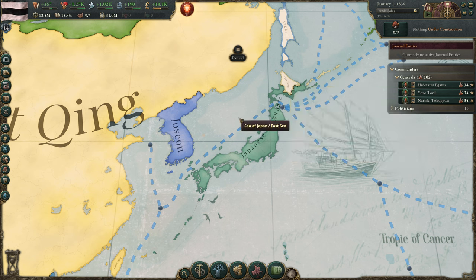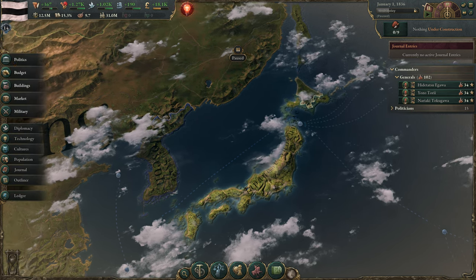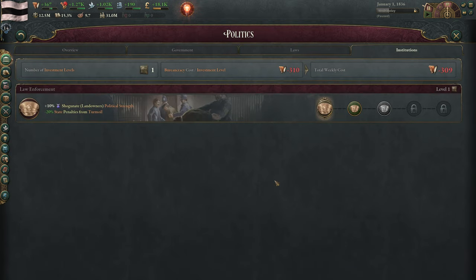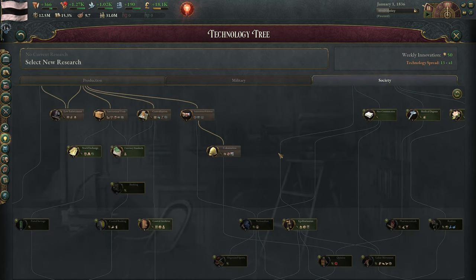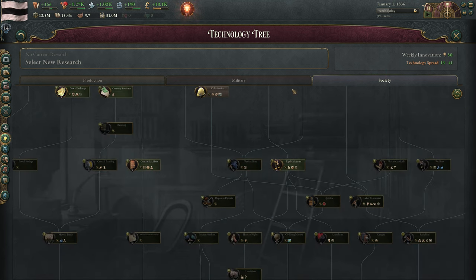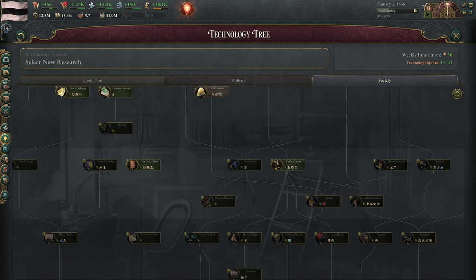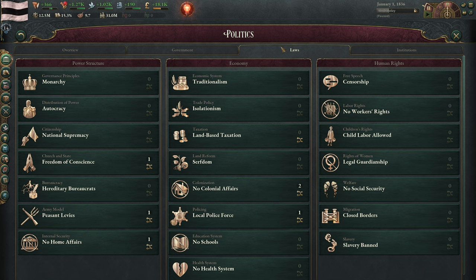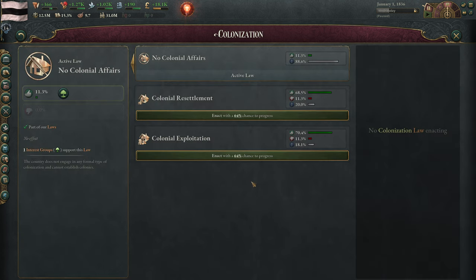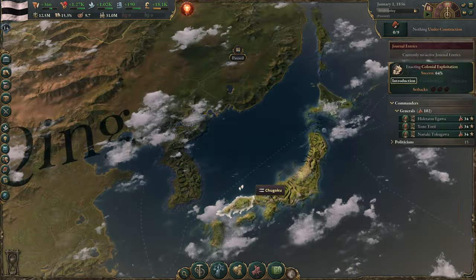Looks like we're colonizing up here. Do we currently have a colonization going? No. What is our institution? Law enforcement — that's mildly awkward. So what tech do we need to be able to do at least some level of colonization? Colonization tech would do the trick, and we've already researched it. But we need the law — we have no colonial affairs. So we're going to go for colonial exploitation. Let's get that going. That's step one. Step two: what tech do we want? I kind of want to go pretty hard into military, so we can go for mandatory service.